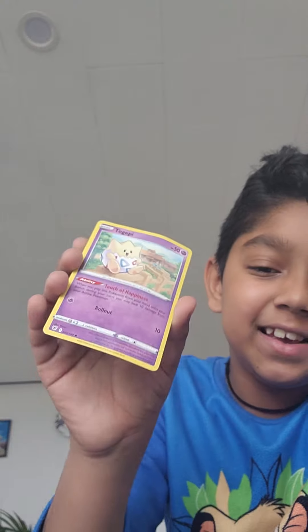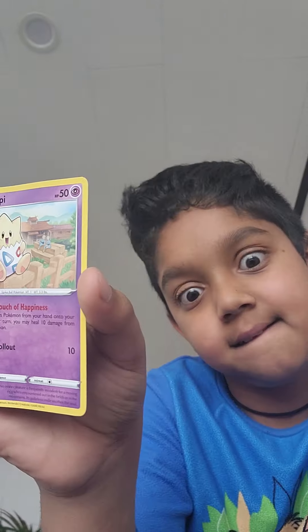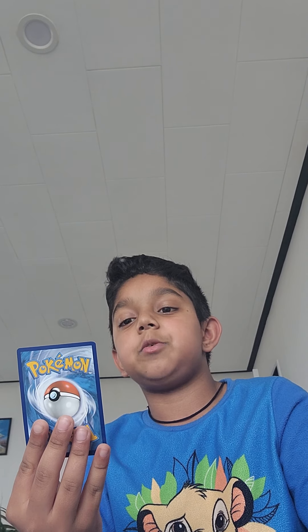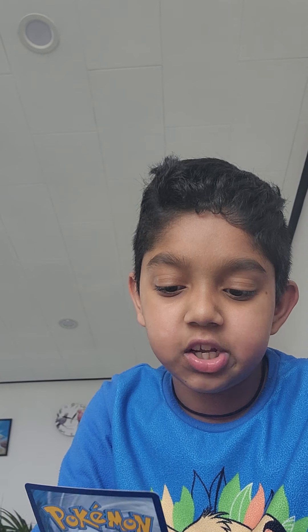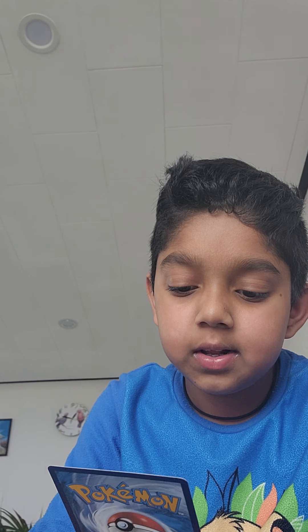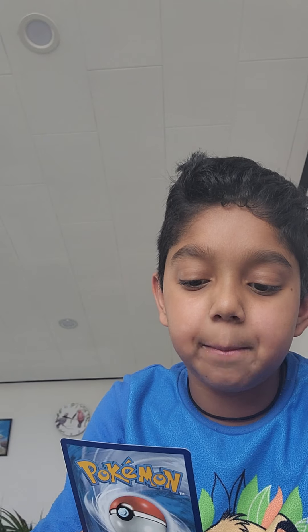Oh, Charcadet! Charcadet is a nice Pokemon. Now the last card — it's not a Pokemon, it's a trainer: Gardenia's Vigor. It says: draw two cards. If you drew any cards this way, attach up to two plant energy cards from your hand to one of your benched Pokemon.